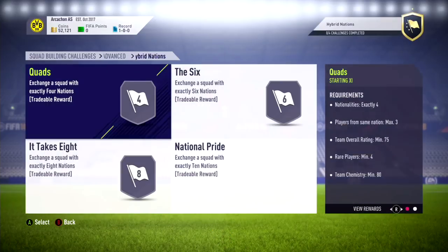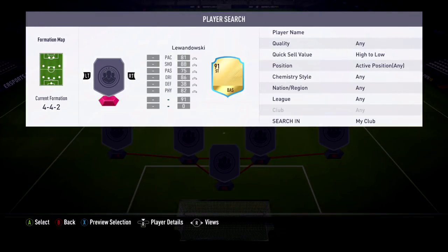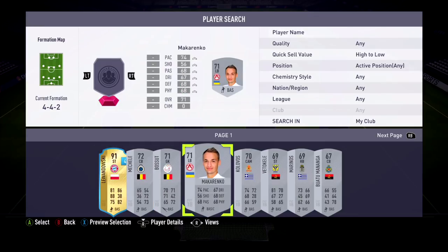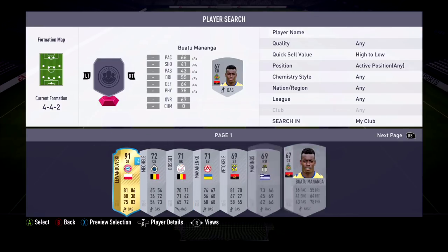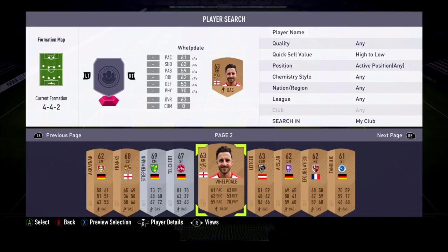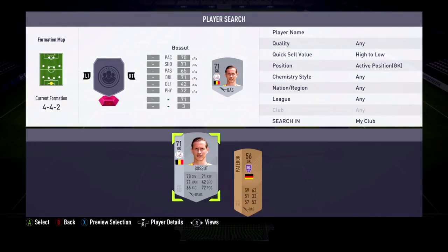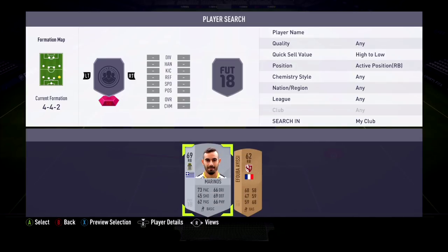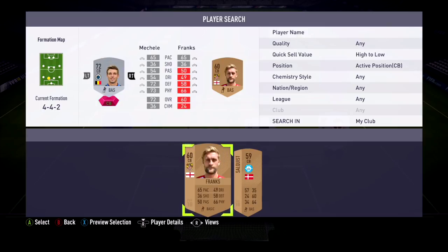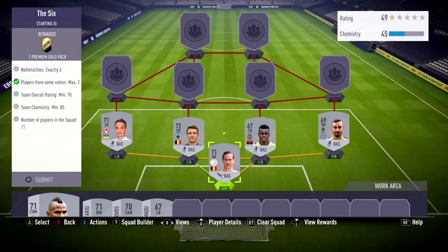We're going to open up the hybrid leagues and now we're going to open up the bad boy — the six. I always like to either start with the biggest one or right in the middle. Starting with the six, so we're gonna put together this squad. Like I said, you're going to need one more player — you'll see me back out and get him. His name is gonna be Bud Viskey, he's a bronze.